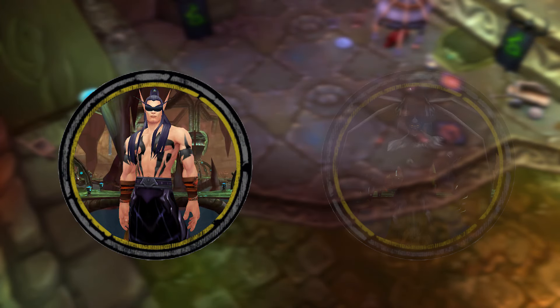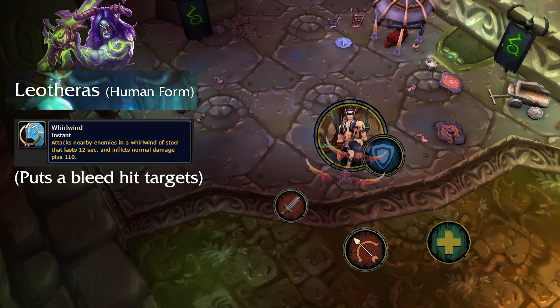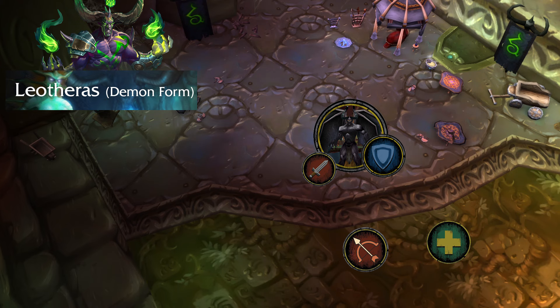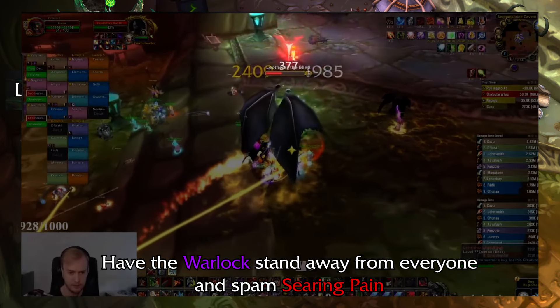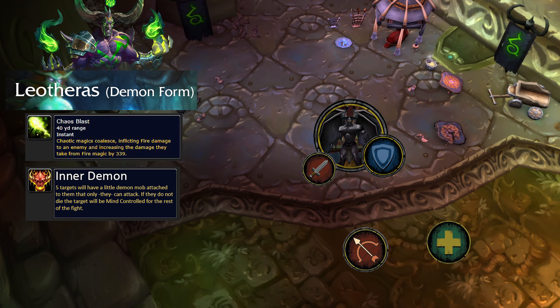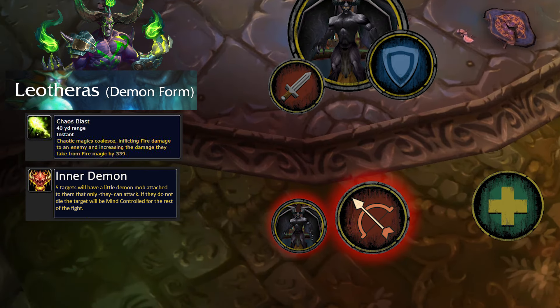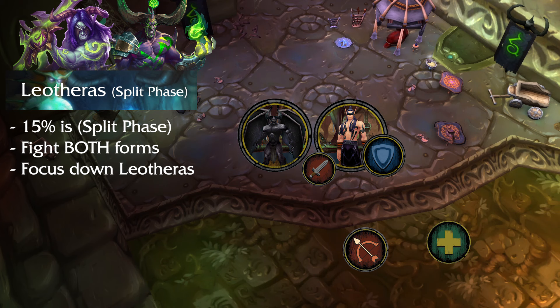This boss has two forms — a human form and a demon form. In human form, he has a whirlwind that puts a bleed on players that get hit, and he resets aggro after it's done. After 45 seconds, he will swap into his demon form. In this form, he will keep casting Chaos Blast on his main target, dealing AoE damage around the target and increasing their fire damage taken. The most efficient way to deal with this is to have a demo specced warlock with high fire resistance that just spams Searing Pain. You can also have a warrior tank him during this phase, but they will need high fire resistance. The other ability he will cast is Inner Demon — five raid members will have a little demon attached to them that only they can attack. Kill these little adds quickly or you will get mind controlled. At 15% health, the boss will split into two and you'll have to fight the demon and the human form at the same time. Just focus down the human form and the fight will be over.